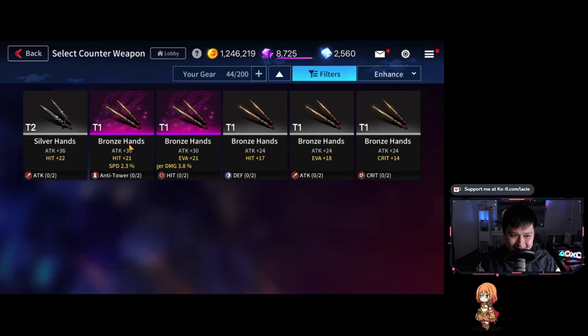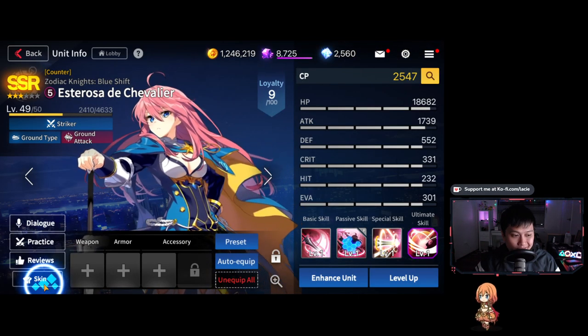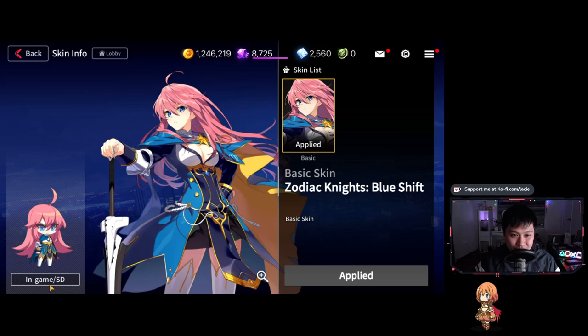Then there are equips — and this is going to be an interesting one because there's a lot of RNG in it. As you can see, three bronze items all have different stats. I'm not a big fan of this — it's quite common in gacha games like Summoner's War and Epic Seven. Just because it's common doesn't mean it's good, but it's not a game breaker. If the rest of the game is good, I'm happy to stick it out. Also there are skins, but she's got no skin, which is sad.